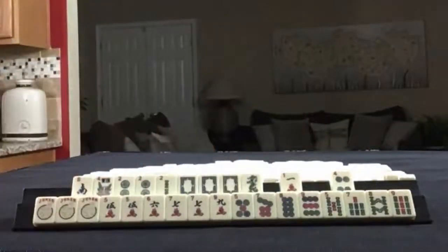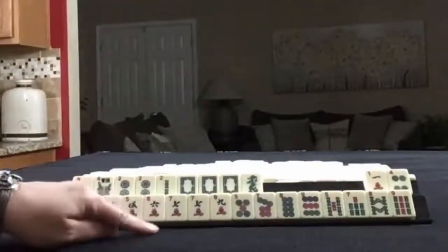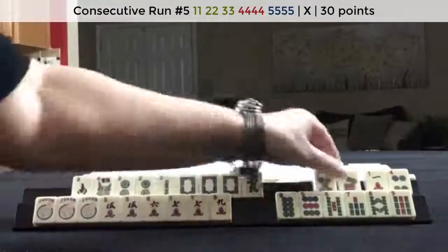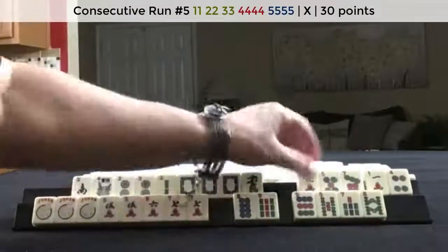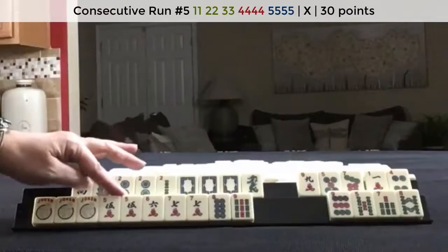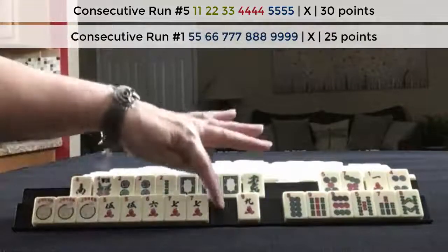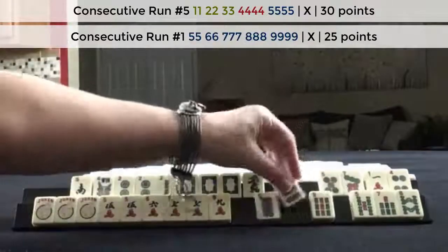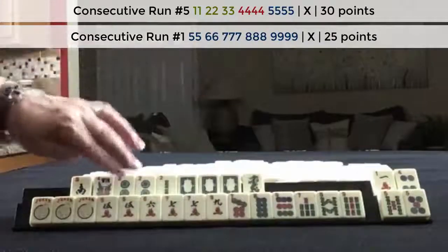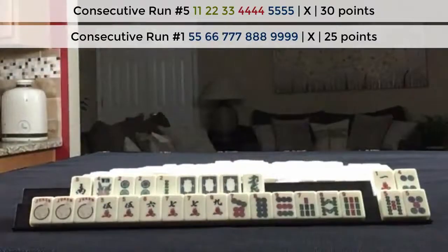And I would keep the green dragon, because there is a hand with red and green dragons with the year tiles. Down here we have 5, 6, 7, 8, 9 — that's one hand we could play. Use these for the 8 and 9. Another thing we could do is 5, 6, 7, 8, 9, using the jokers for the missing 8. So I would keep 5 through 9 in cracks, and then the big numbers in the other suits for options.